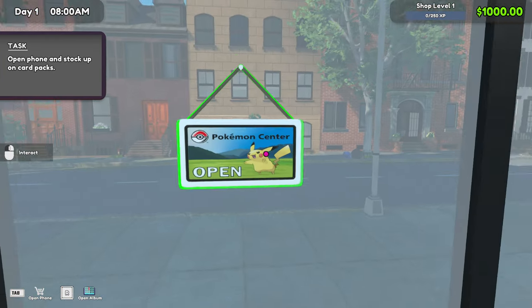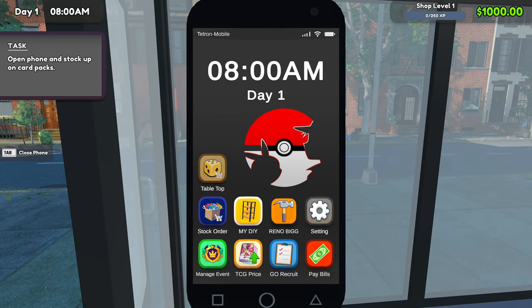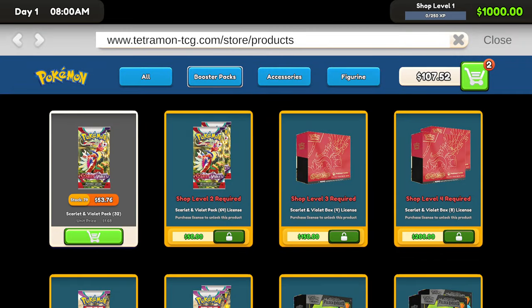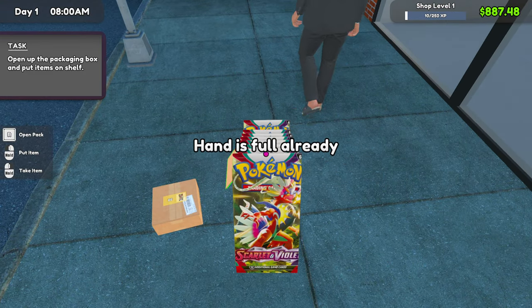The one thing you have to understand is the timer of the game only starts once you open your shop. So we're not going to do that right now. Instead, we're going to press Tab, go to Stock Order, and we're going to buy two of these cards here — the very first cards that you start the game with. We're going to buy and order them. Once they're here, all we're going to do is open it up and open the cards.